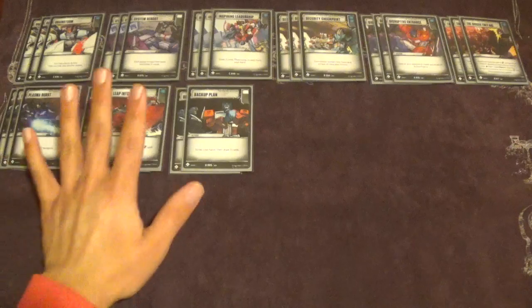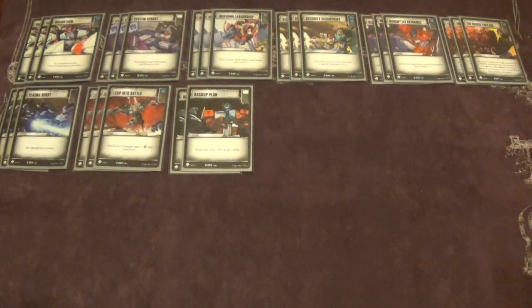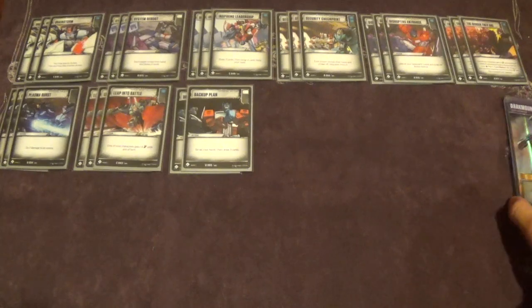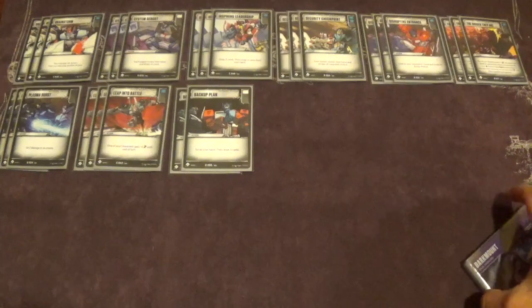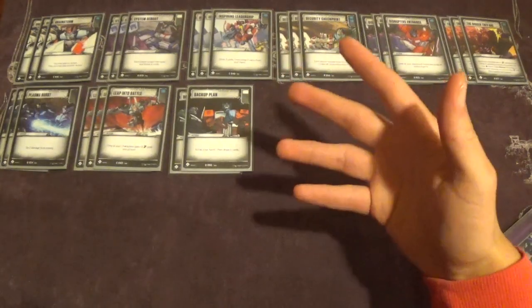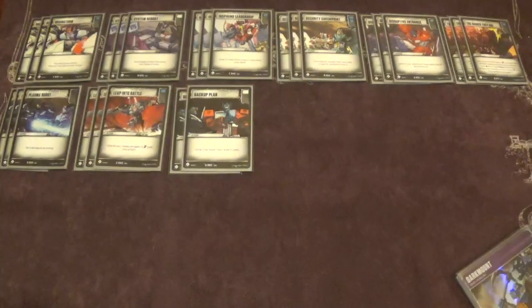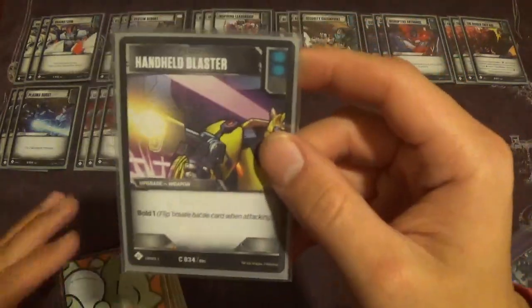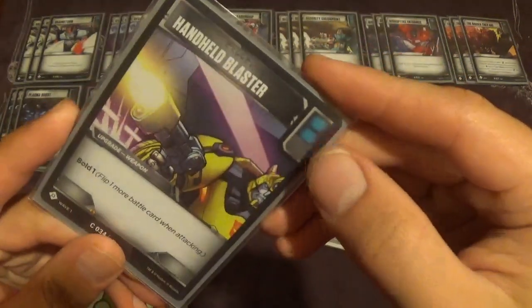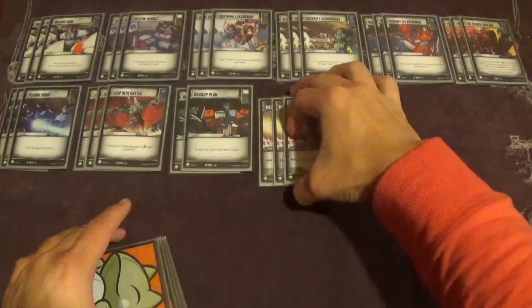That's all the actions — they all play important roles in keeping the engine going. Now, all of our upgrades are here to directly support our characters. We play so much draw power because we want to see these upgrades; they're very important to keep our characters alive. First, we have three copies of Handheld Blaster. It gives Bold 1, which is completely useless in this deck — we are simply playing it for that double blue pip. Nothing more, nothing less.